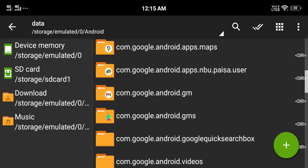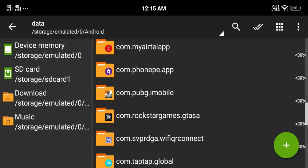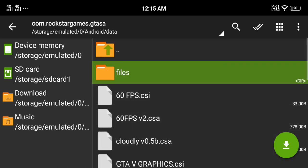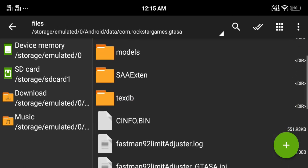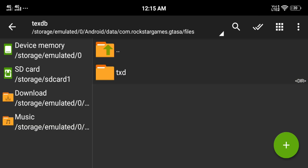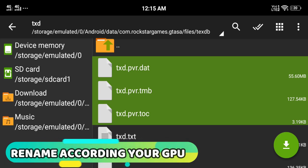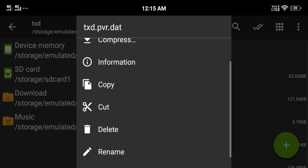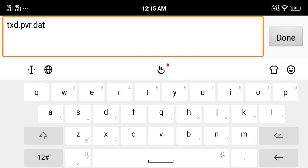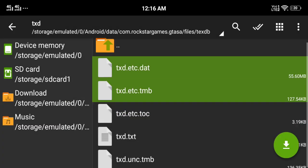You will still need to do one more small process — don't skip it. Open the folder, go into files, and then navigate to the test file. You will find a folder — you need to change it according to your GPU. For example, if you have Adreno, you will select ETC.